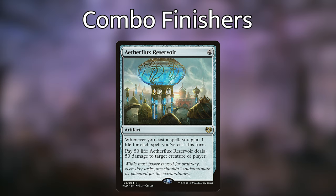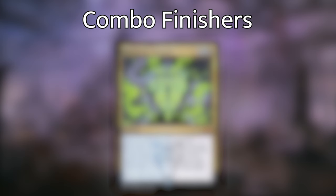Another way that we can win the game — which I find absolutely hilarious and one of my favorite things to do — is cast Mnemonic Betrayal. For one, a blue, and a black, it's a sorcery that says exile all cards from all opponents' graveyards, you may cast those cards this turn, and you may spend mana as though it were mana of any type to cast those spells. At the beginning of the next end step, if any of those cards remain in exile, return them to their owner's graveyards and exile Mnemonic Betrayal. You can cast your opponents' things and maybe kill them with it — there's a little more to it, but that's basically the package with Isochron Scepter.